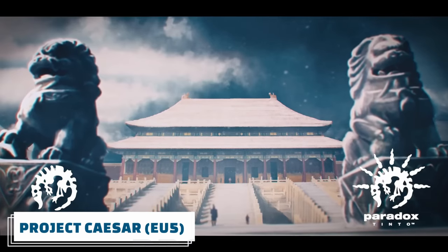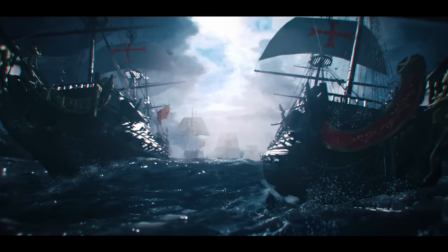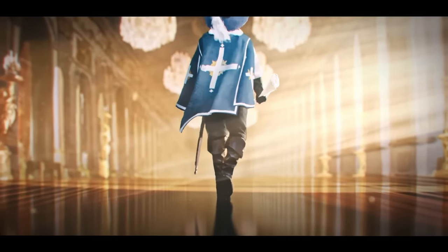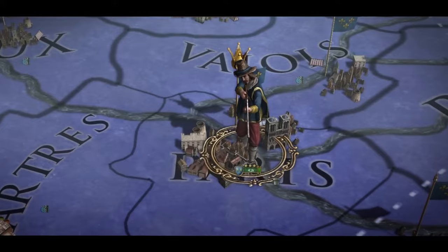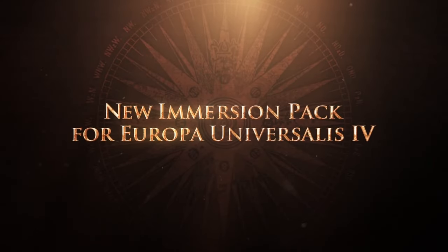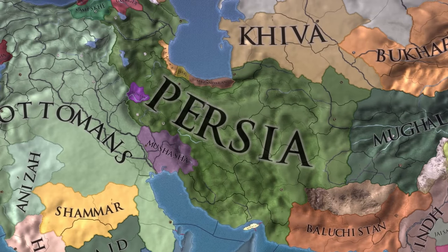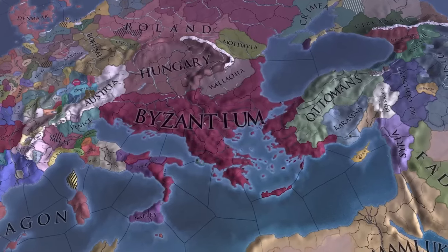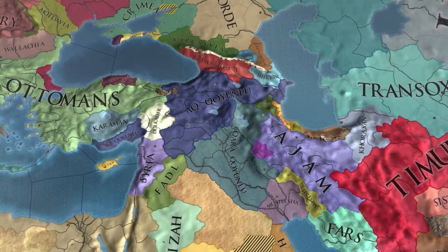Hey folks, Malforan here and today we're going to be covering Tinto Talks number 5 by Johan, covering how estates are going to work — a brief overview anyway — of how they're going to work in Project Caesar, aka EU5. Before we get into this, I'll just say thank you to everyone who watched my video yesterday where I went through his previous responses to the last Tinto Talks — that went down quite well. These Tinto Talks come out every Wednesday.